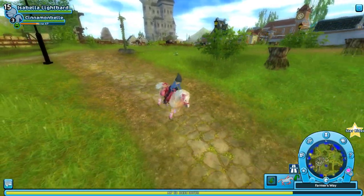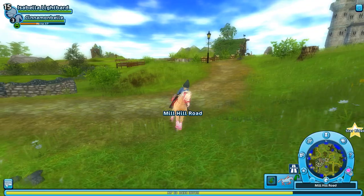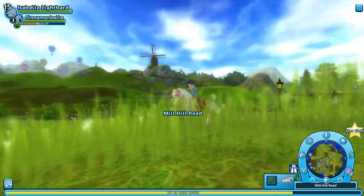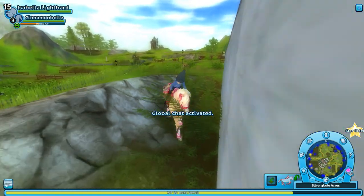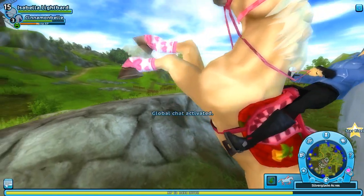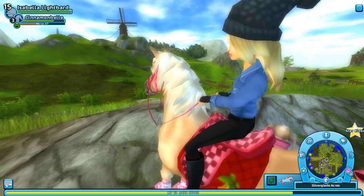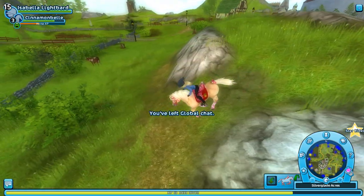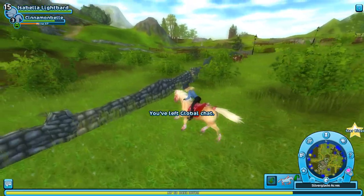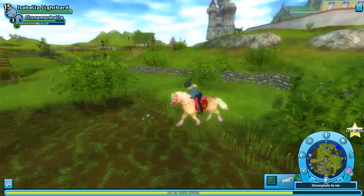And here we have the cutest little princess alive — this is Cinnamon Bell. She was my first pony. Actually, she was my first horse to buy. I had my main horse and then she was the first to buy, so she was my second horse.